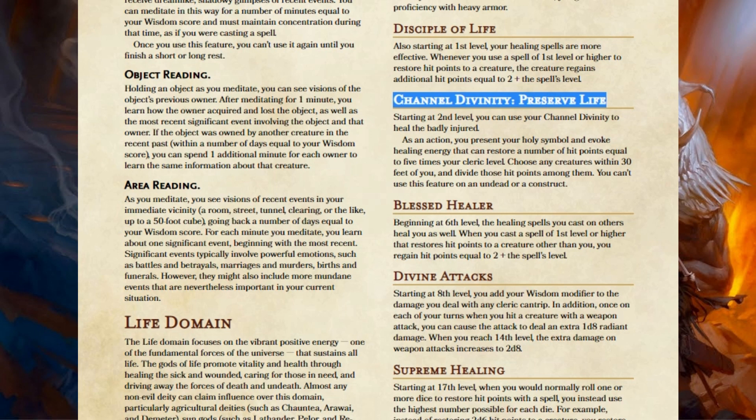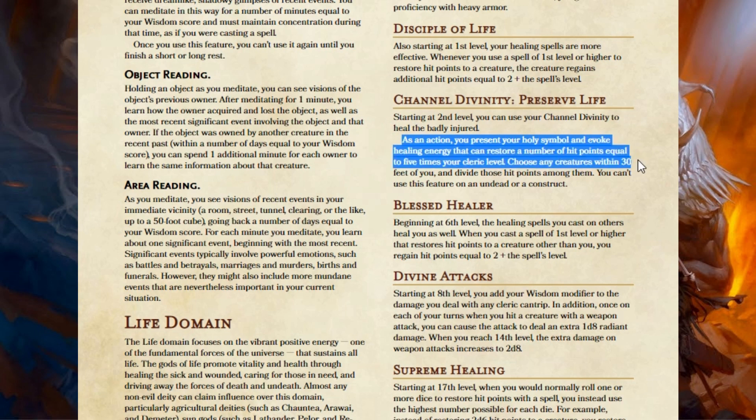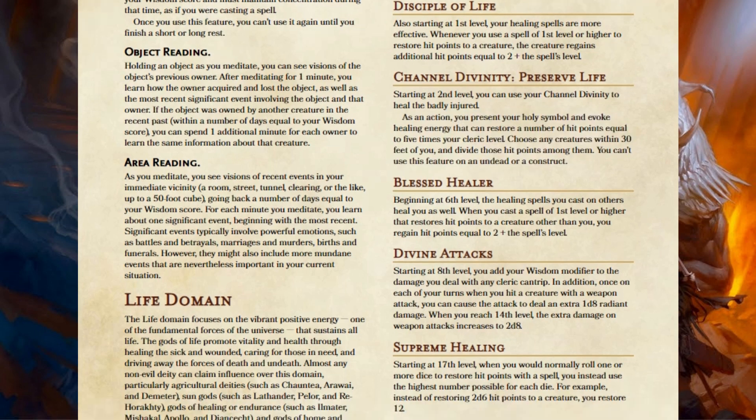So what I've done now is: as an action, you present your Holy Symbol, you evoke healing energy, you can restore a number of hit points equal to 5 times your Cleric level, and you choose any creatures within 30 feet of you and divide those hit points among them. That's it. Are you wounded? Yes. How wounded are you? 10 hit points — you get 10 hit points back. Boom, done, easy. Just adding that little bit so that you can heal people up to full — I don't think that's going to be a problem at all.